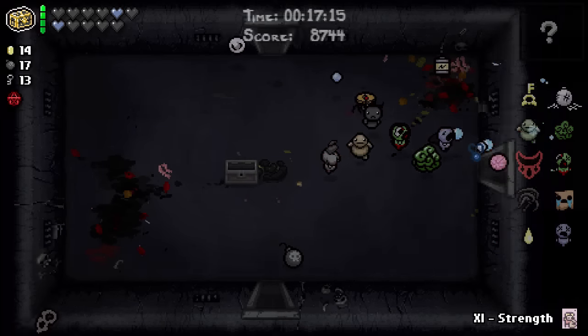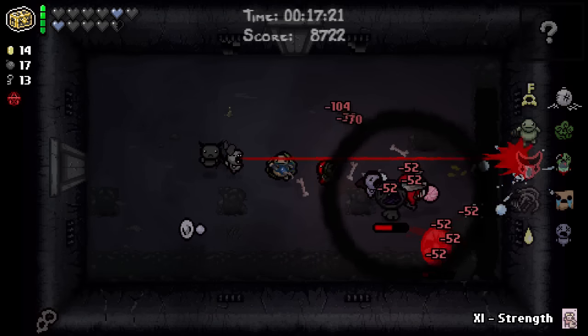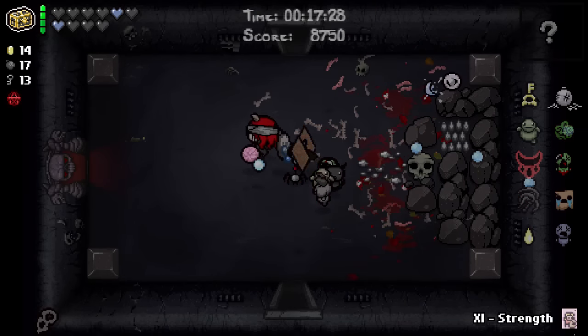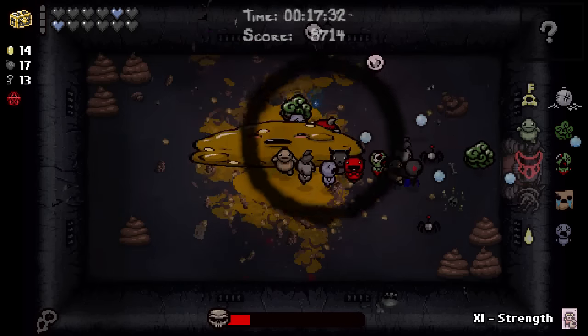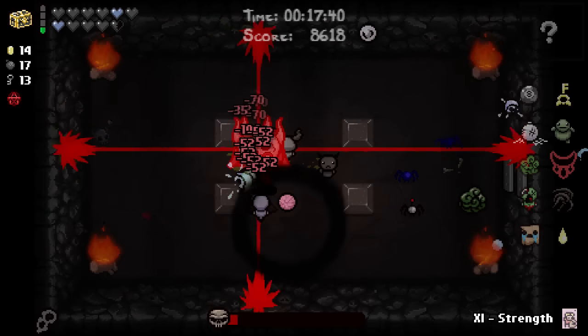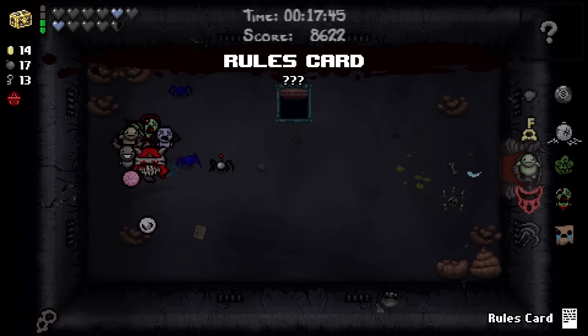Soul heart, dark heart - even better. Really need to find my boss. There you are. I actually got more health than I lost - neat. What's in here? Krampus! Thanks for the coal, probably not going to use it. Rules card - a piece of paper is your guide. Now we can start going pretty fast. I'm feeling very confident in my health here.